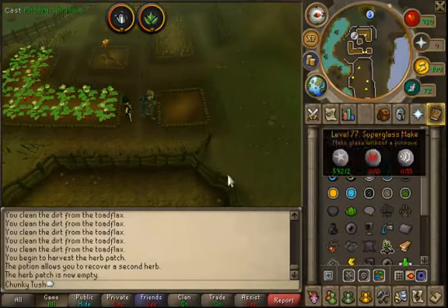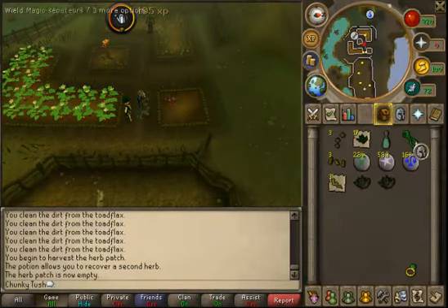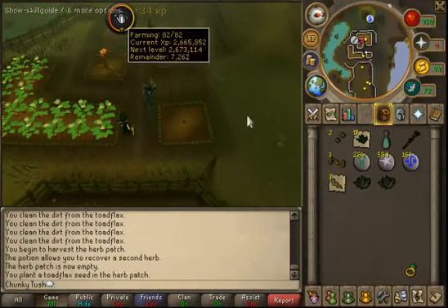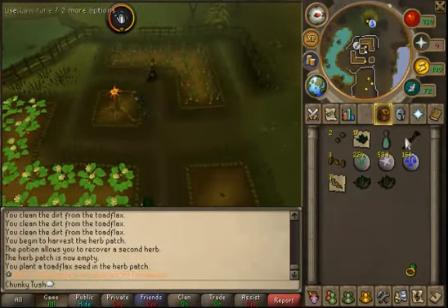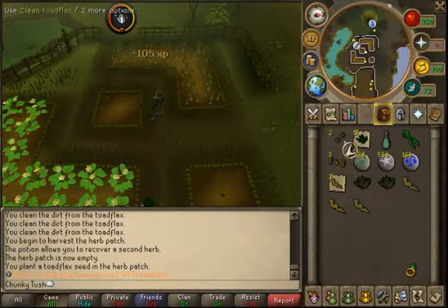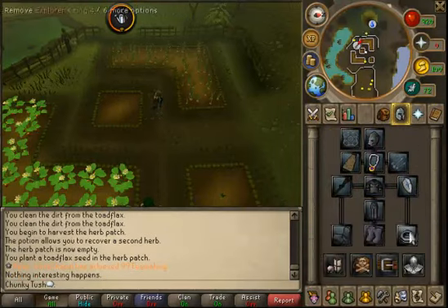We got 2 from one patch and we are going to use fertile soil on the patch and plant it. While using fertile soil it does not matter when you put the compost in — you can put it in before or after. But if you are using a bucket you're going to need to put it on first or it will not let you, unfortunately.